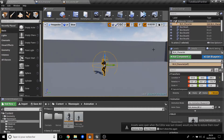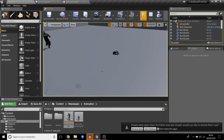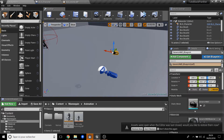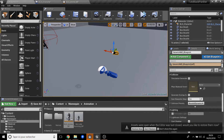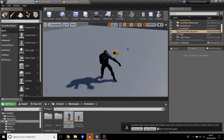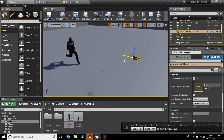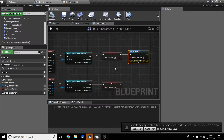Just to check if it works, we do a print string that says 'Attack Zone'. So here we play — nothing prints, so maybe we have some trouble. We go to the generic HMD Blueprint and check the collision settings. We click 'Generate Overlap Events' on both, and now when we test it, 'Attack Zone' prints. Save it.